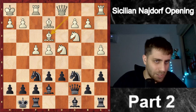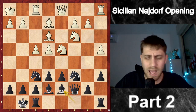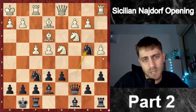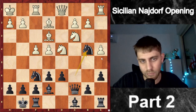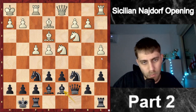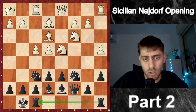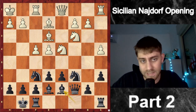He played Be3, which makes a lot of sense — develop a piece. I played Bd7. I think Nb4 also makes a lot of sense in this position; maybe it was also a better choice for me instead of Bd7. But Bd7 makes sense too — we want to develop the bishop, connect the rooks, and Rac8 will come as the next move.